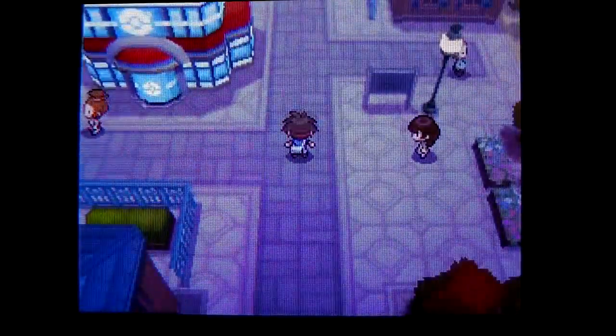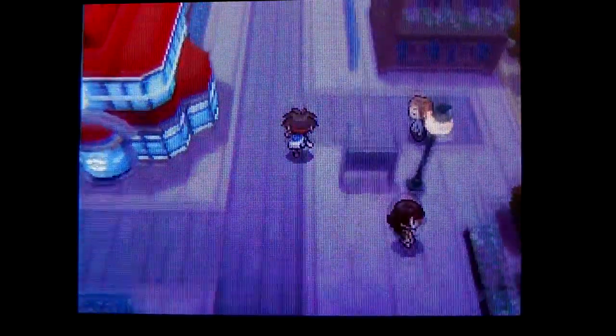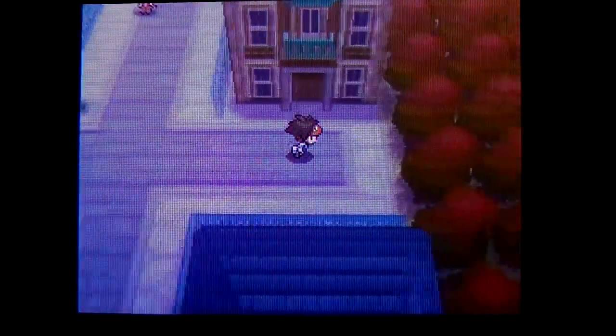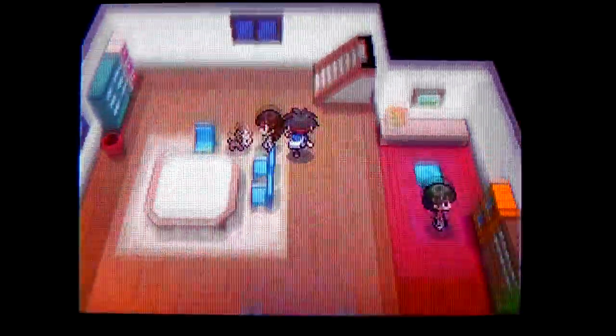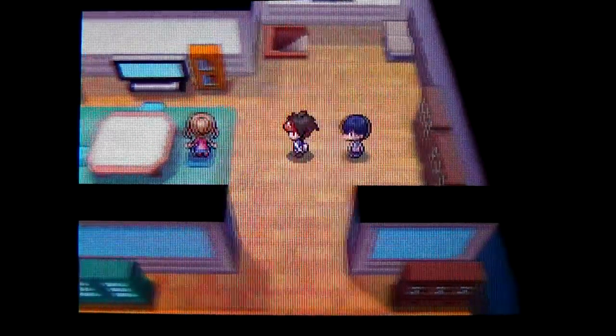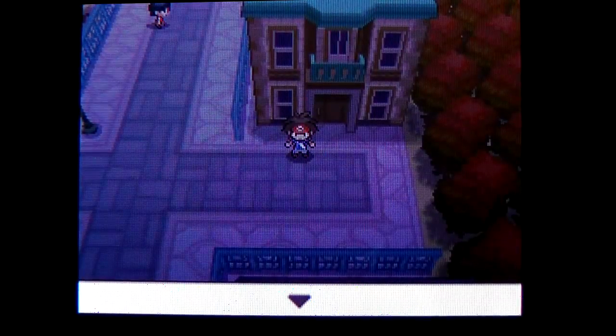Okay, here's a grandpa. Wanna give me something? You gave me something! What did you give me? Let's go ahead and see. You gave me a potion. Well, that's very nice of you. And I want to take a look at my trainer card. I want to see what my original trainer number is. It's 37398. Well, that's pretty neat.